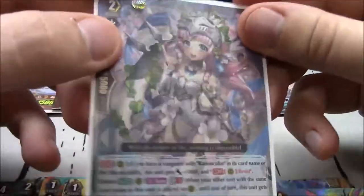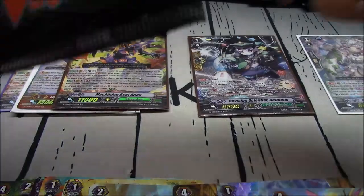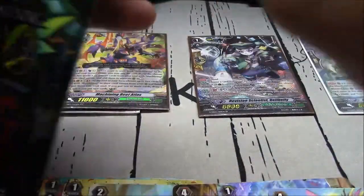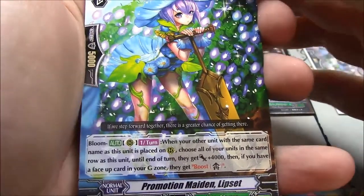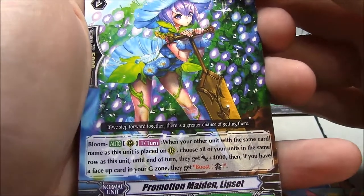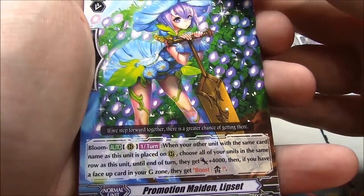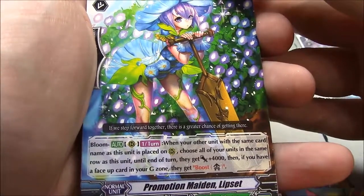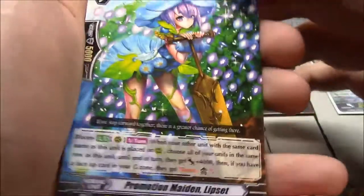A lot of power and great things with Velomina — you just get a ton of attacks out. Promotion Maiden Lipset — Bloom, once per turn. When the other unit with the same card name is placed on rearguard, choose all your units in the same row as this unit — until end of turn they get plus 4k. And if you have a face-up card in your G-zone, they get boost. Makes everything in a row get boost.